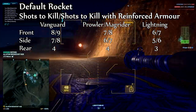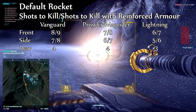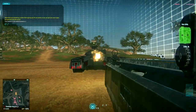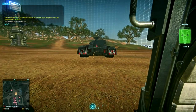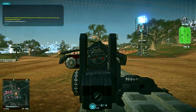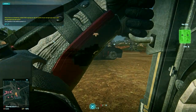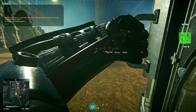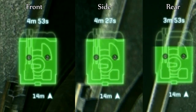But before I consider the various merits of this, I'll just take a moment to consider how armor actually works in PlanetSide 2. The armor in PlanetSide 2 is effectively broken down into four separate sections, each covering 90 degrees. These four quadrants constitute your front armor, right side, left side and rear armor. The principle is that you can take more hits on your front armor than you can on your side, and more hits on your side armor than you can on your rear armor.